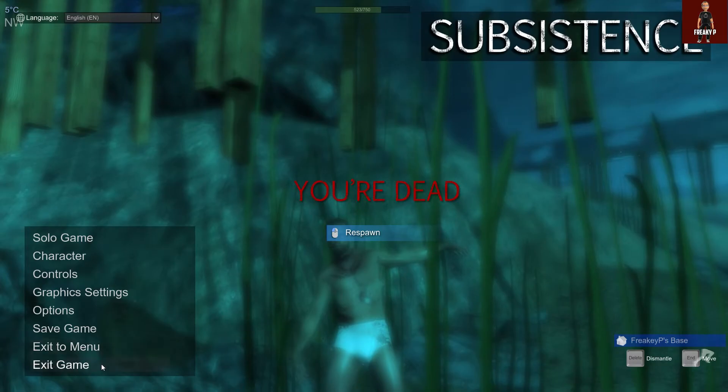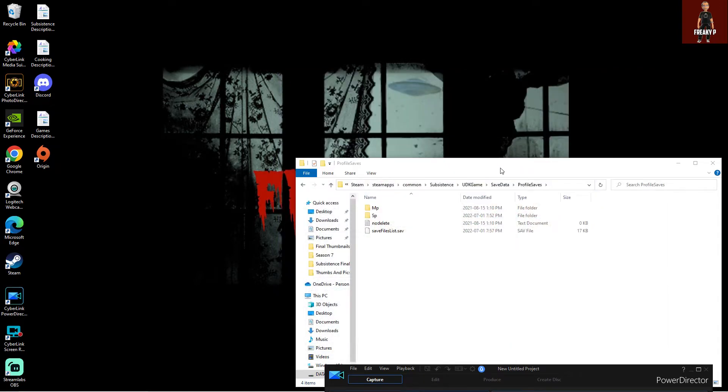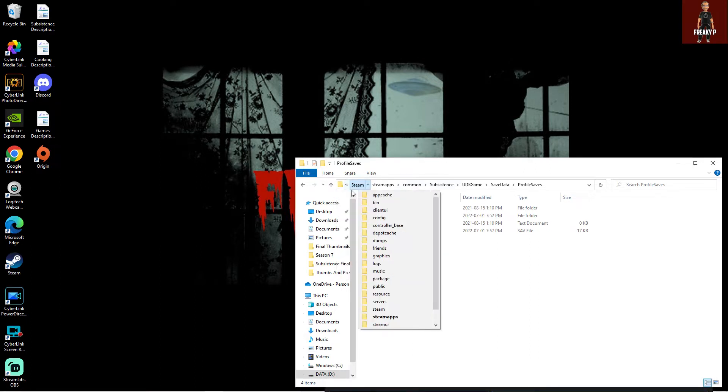So what I'm going to do is exit the game. Here's my Steam — I'm just going to minimize that. What you're going to want to do is open the directory where the game is and find the file we need to change. For me it's under Program Files (x86) on the D drive — but it'll be the same for you. Program Files (x86), then go to Steam, Steam Apps, Common, Subsistence, UDK Game. This is where everything's changed now. Under UDK Game, go to Save Data, then Profile Saves.